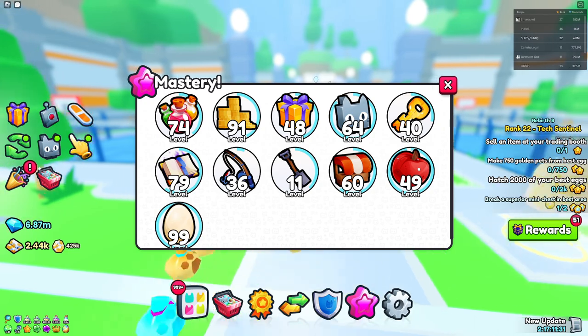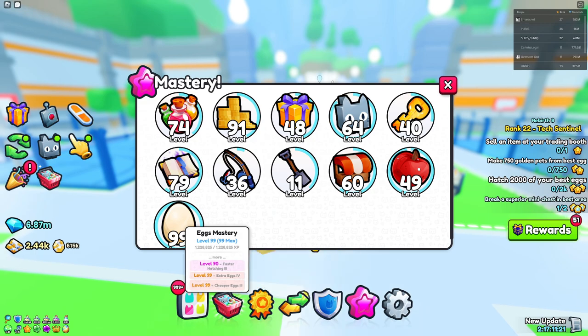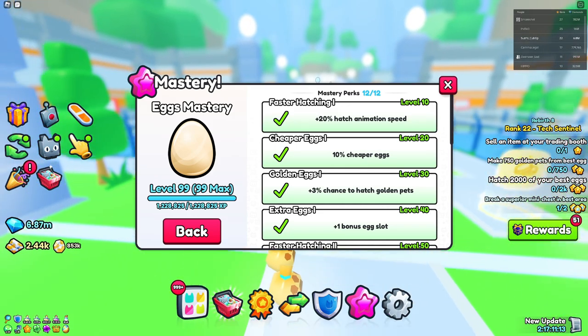Right now we're in the mastery section of Pet Simulator 99 and as you can see we've got the egg mastery. I've actually gotten this to level 99 — my first mastery so far that I've gone to max level.